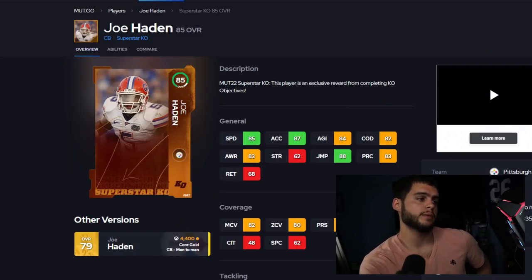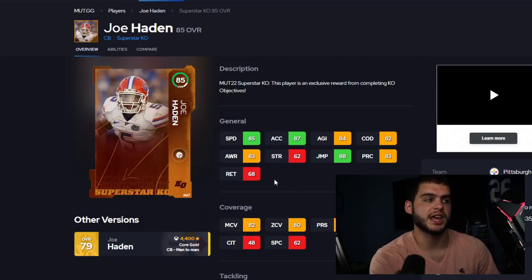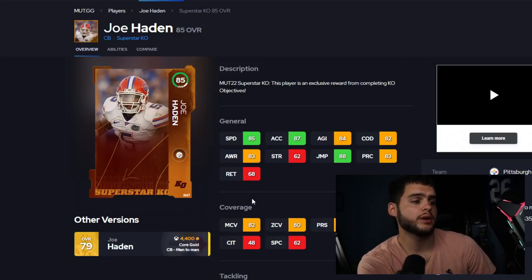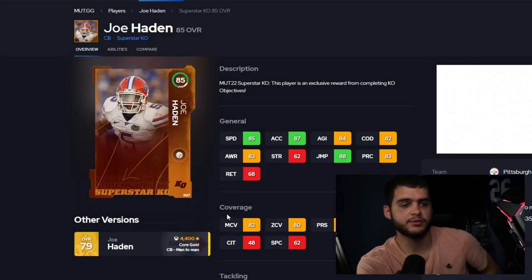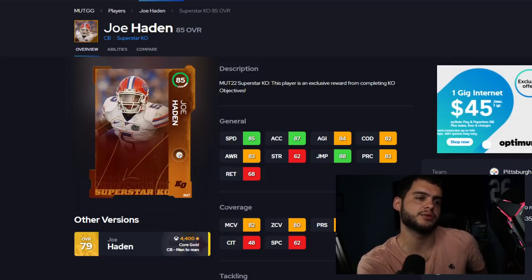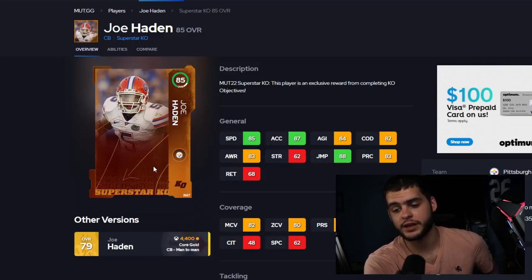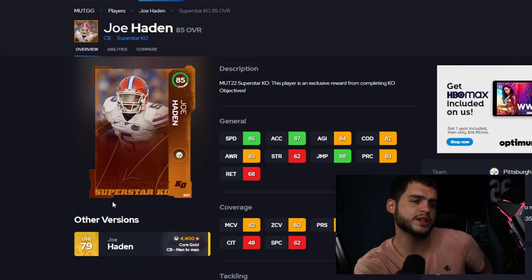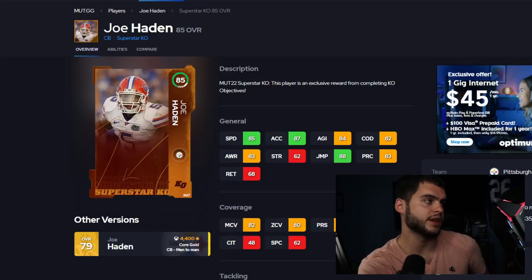Starting the stats with Joe Hayden — cornerback for the Steelers and Florida Gators, 85 overall. He has 85 speed, 87 acceleration, 88 jumping, 82 man coverage, 80 zone, and 84 press. I see him as a good third or fourth corner to boost your overall, a theme team piece for Steelers fans, or a solid card for solos and solo battles. He's five-foot-eleven, 195 pounds — decent, nothing too crazy, but useful in the right spots.